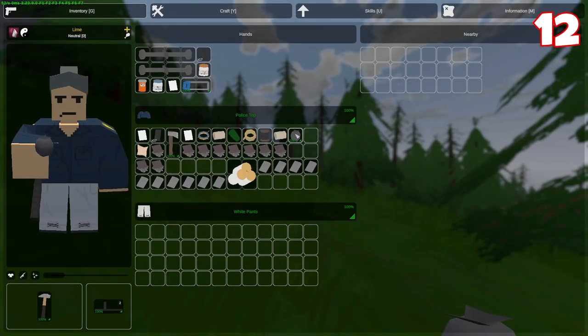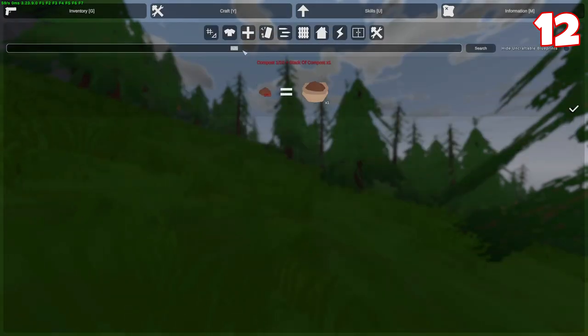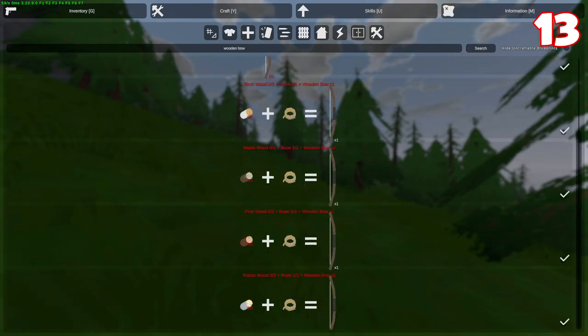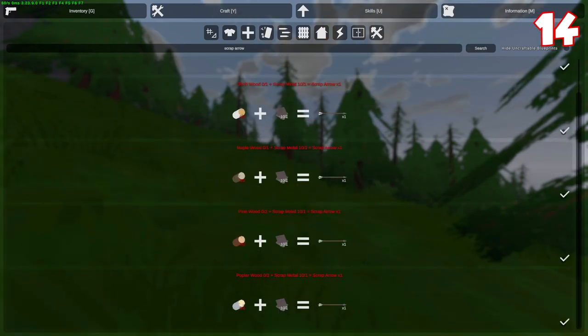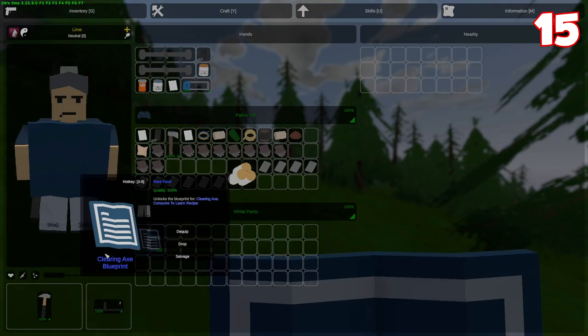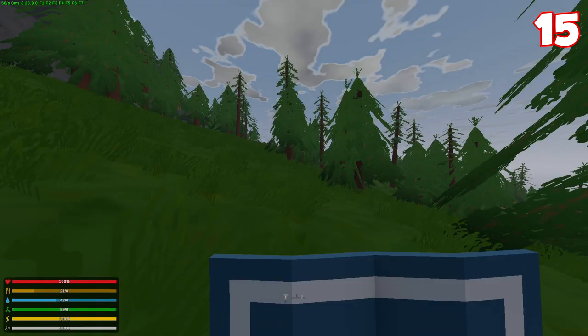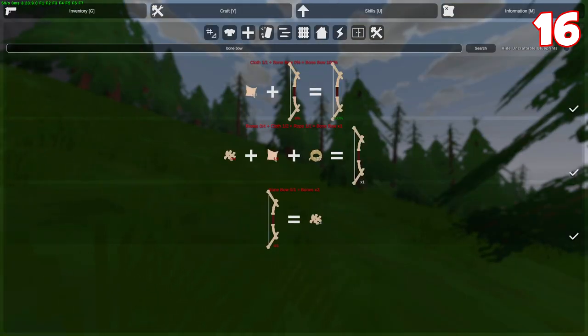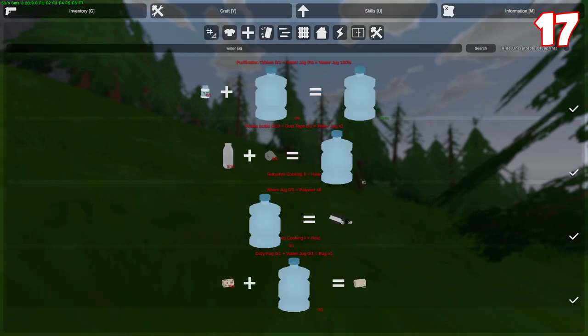Moldy food can be turned into compost. You can also find compost in botanist shops. Compost is used to make fertilizer together with bones, and with this you can make plots. You can craft a wooden bow very easily with wood and rope. Scrap arrows can be crafted with wood and metal. Certain items can be crafted by finding their blueprints first — once you learn the blueprint, you can craft the item, and once you die it will still be learned. To craft a bone bow, which is much stronger than a wooden bow, you would need to get bones by breaking skeletons on the floor. With ten plastic bottles and three duct tape, you can craft a water jug.